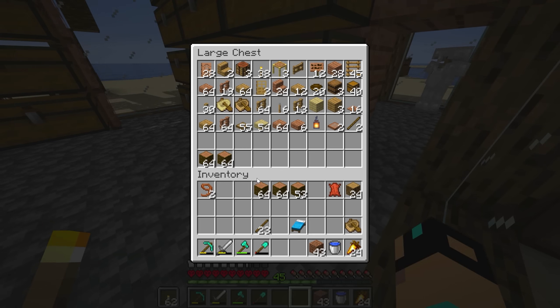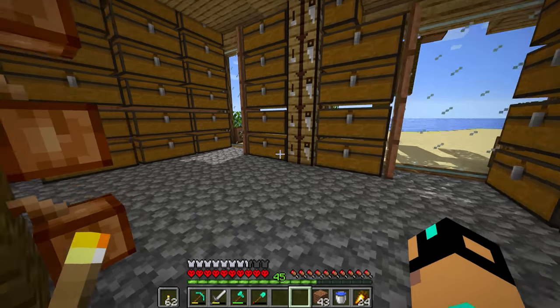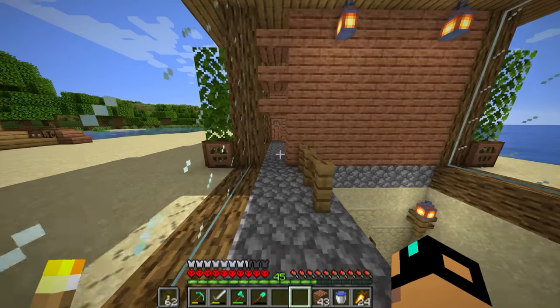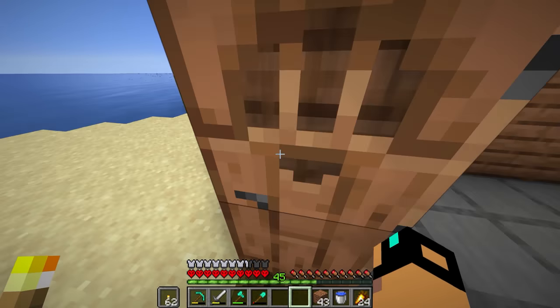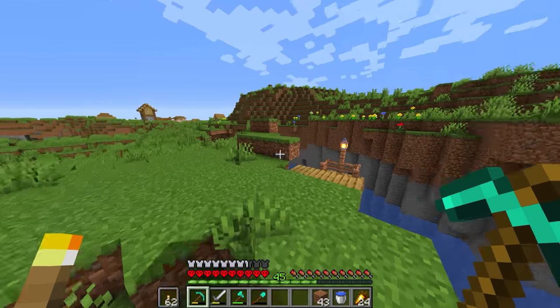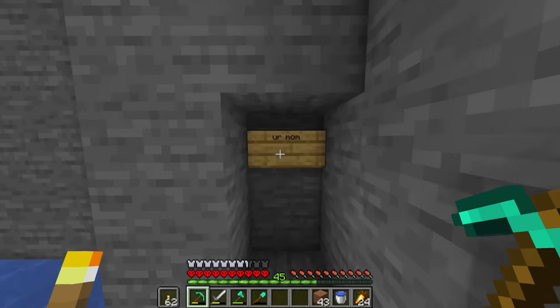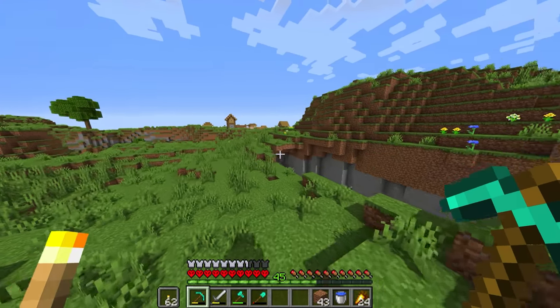So we have phase one of our dock. Now we need a bunch of coal - and you're wondering why. I want to do one of those fancy extinguished campfire-looking docks. So I'm going to hop in my Lamborghini and we're going to go to the coal mines.